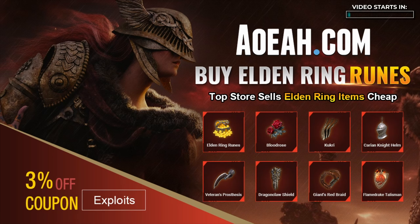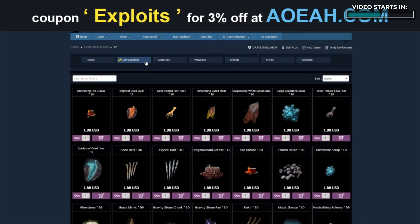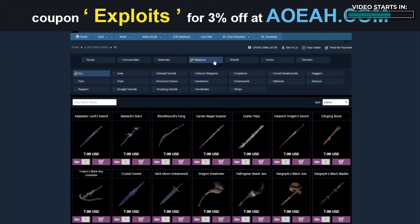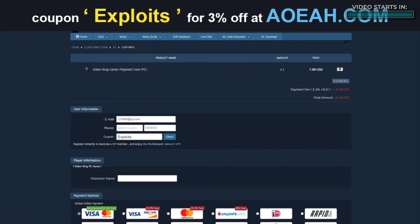Today's video is sponsored by the lovely people over at AOA.com. If you're looking for a couple million runes, a shiny new weapon, or some fancy equipment, AOA has got you covered. Better yet, use code EXPLOITS when you check out for 3% off your order.